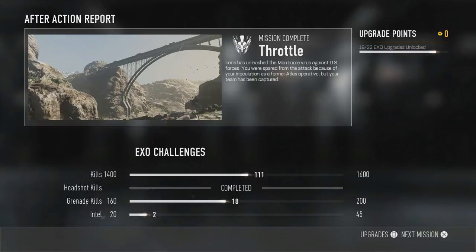As you guys can see, we are in the after action report, and this is what shows up after you complete a mission from the campaign mode. In the upper right corner you can see we have the upgrade points — I have zero right now — and also down below we have the EXO challenges. The EXO challenges are what's really key to getting upgrade points to get that Atlas outfit. You also get upgrade points for completing missions — for one mission I believe you get two. And every time you complete an EXO challenge you get one.